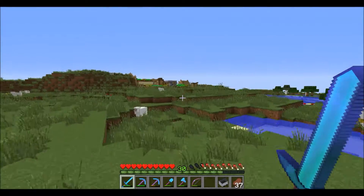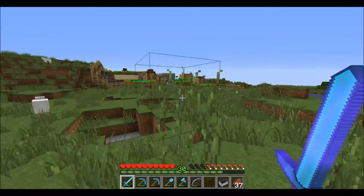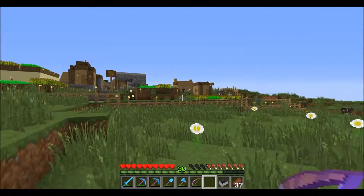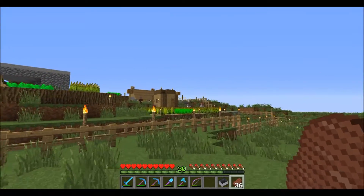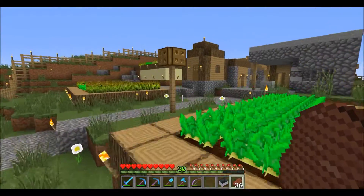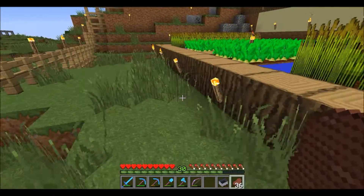We're going to go over to this village that we kind of built up, and just show you guys really quick what we've done over here. Terravolt discovered this village on the way to the jungle — and there's also a swamp way over there in the distance. I lit the heck out of this thing and built a ton of fences around it so that no zombies spawn in and kill all the villagers.